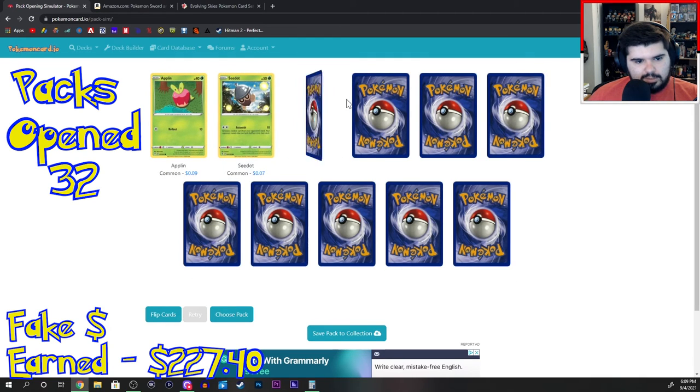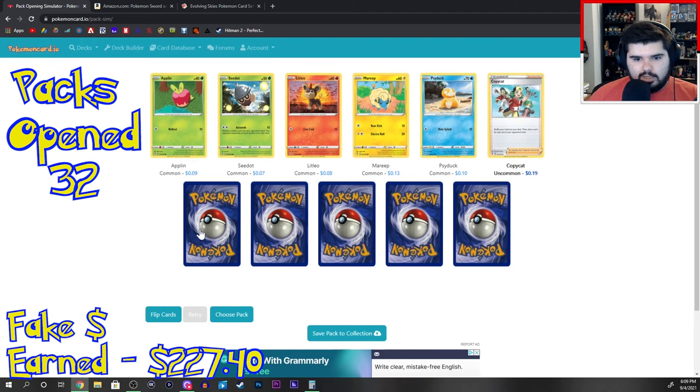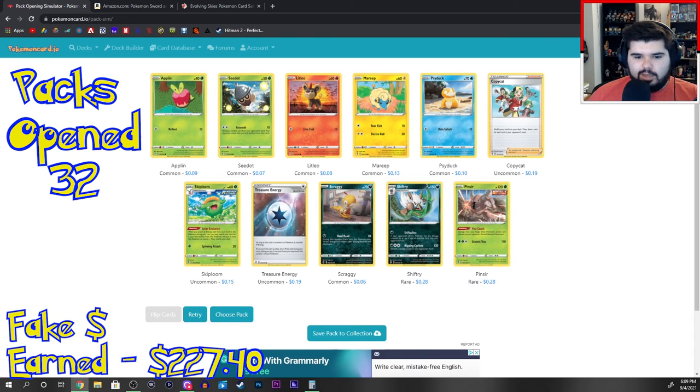Alpin, Seedot, Litleo, Mareep, Psyduck, Copycat, Skiploom, Treasure Energy, Scraggy, Shrifty. And a Pinsir.